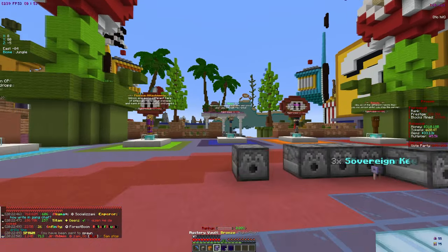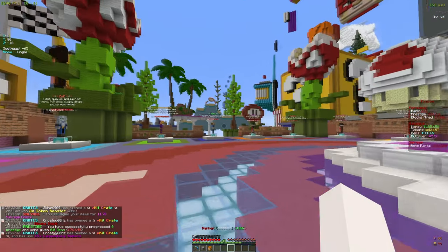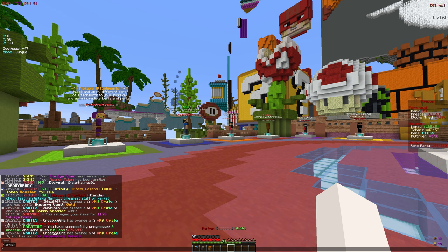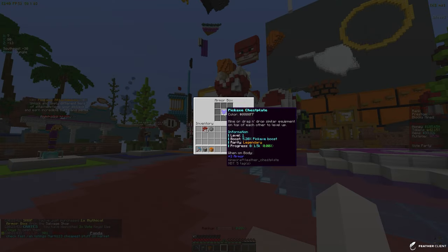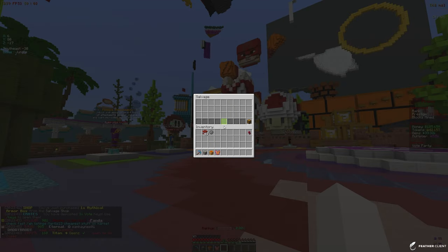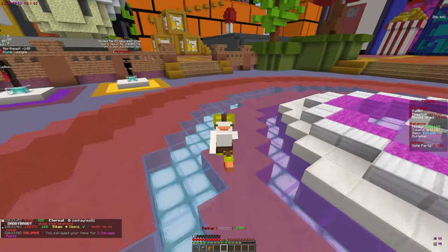We're done opening everything and sitting at about 40 trillion tokens. The opening was kind of bad but we can go ahead and buy a mythical armor box — we got pet armor though, which is not good, so let's salvage that. That's going to wrap things up for this video. If you enjoyed, make sure to like and subscribe and I'll see you in the next one. Peace out.